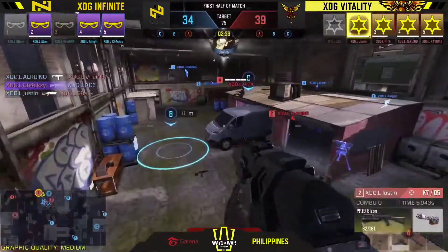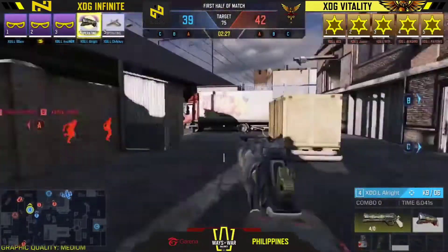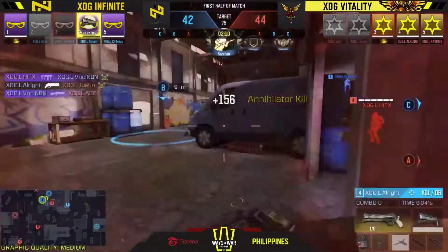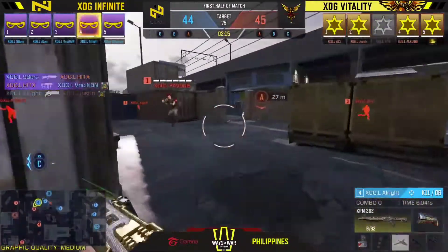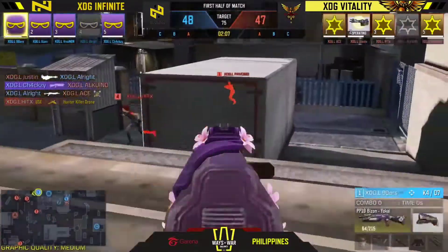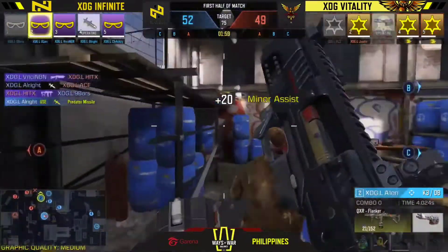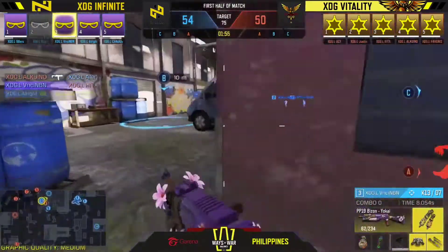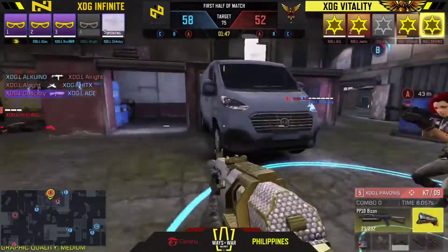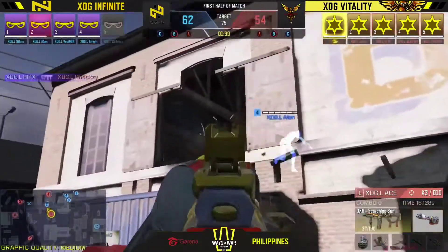37 to 41, XDG Vitality picks up the site with two players but Infinite's numbers game flushes them out - a four-on-two turnaround. Infinite dominates the warehouse; Bravo on absolute lockdown. 46 apiece - both XDG teams refuse to give in. The question is who will pull off the final points in this tight game at Hackney Yard. Now 58 to 52 - Vitality goes for Bravo again, HitX prevents at the last moment.